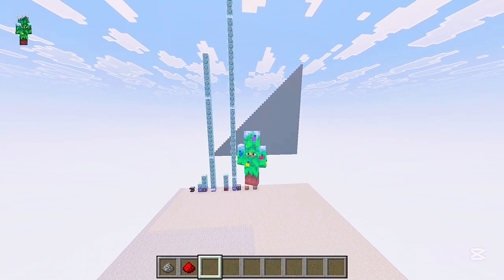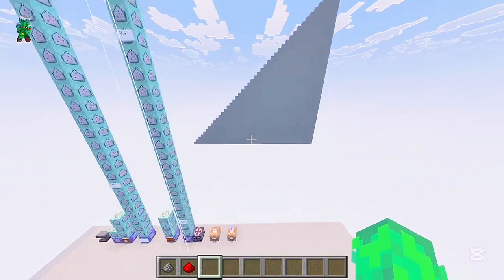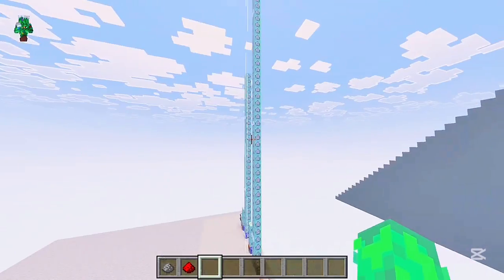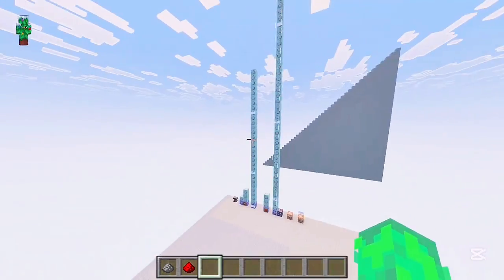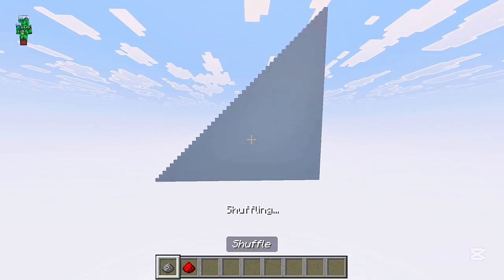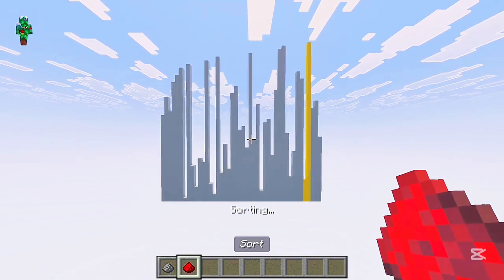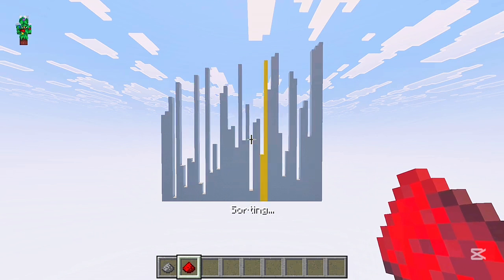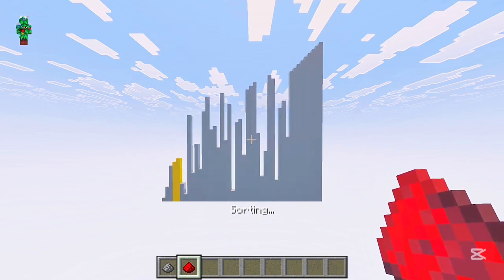Welcome back to another video. Today we have a sorting system in Minecraft and this is one of the most satisfying things I've ever made. Very simple — not a lot of commands at all — but it's just so satisfying. Just look at this: it sorts all the tallest ones to the right and goes all the way from there to the smallest to the left.